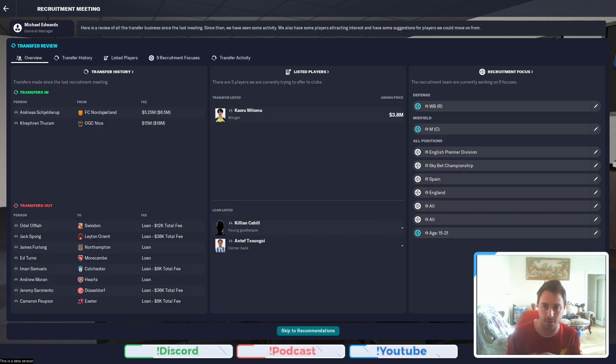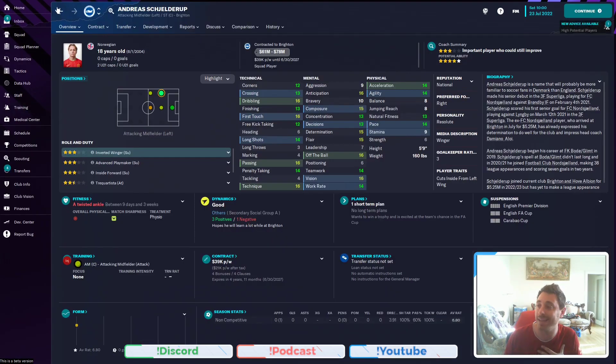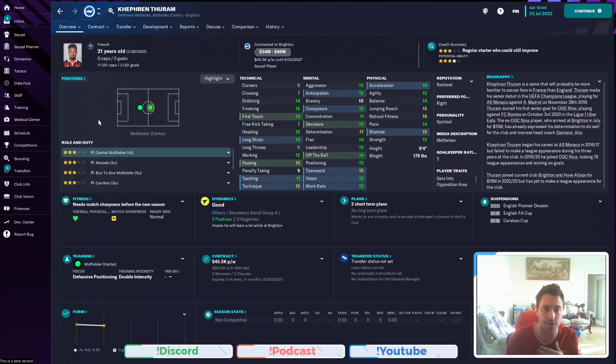Look how good this screen looks. You've got your recruitment focus on the far side, people that we've got listed, loan listed people, people we've transferred out, and the two people I have transferred in myself. We've got both boys that I made a bid for in the last episode. Andreas is here and he got injured in the 93rd minute of his first friendly with a twisted ankle, so he's out for nine days to three weeks. And Taram has not played a game — he's literally just joined. This guy will be your starting sentiment this year.